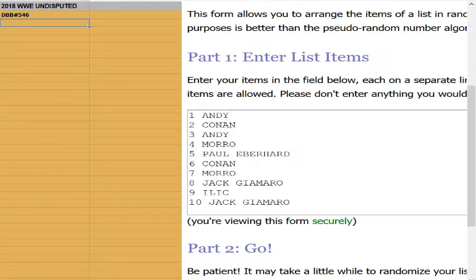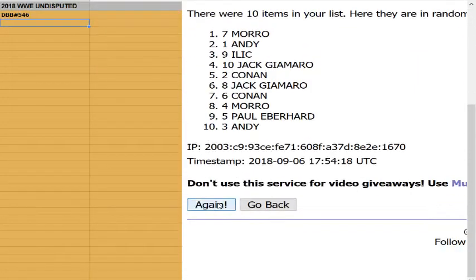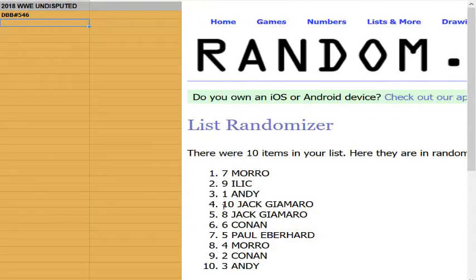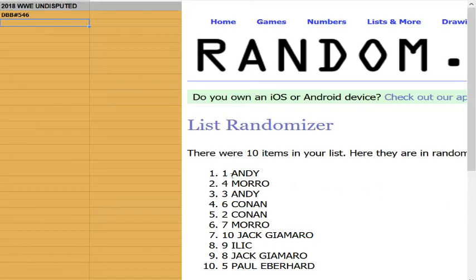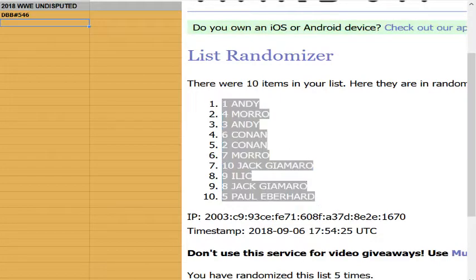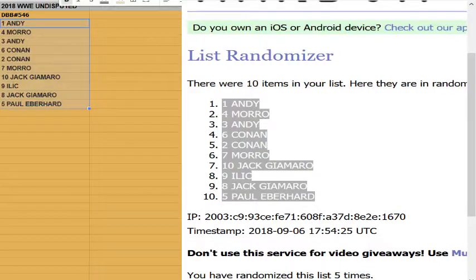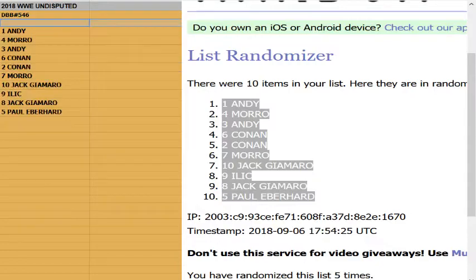Wrestling DBB number 546 — one box of 2018 WWE Undisputed. This is a hit draft break for one box here at All Sports. We're gonna randomize this list and then we got our draft order. Snake eyes is a reroll, we are going five times only. Good luck here we go: first choice has Andy, spot number one. Morrow two, Andy three, Conan four and five, Morrow six, Jack Gmro seven, Elitch eight, Jack Gmro nine, and Paul Zinn.